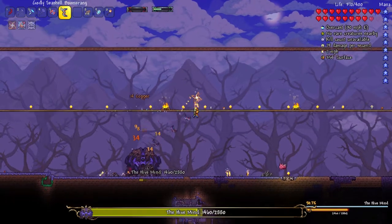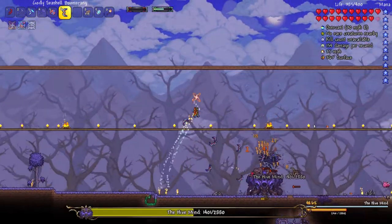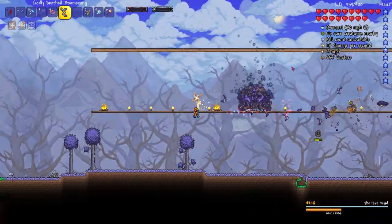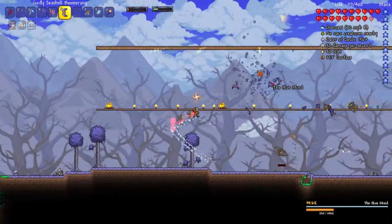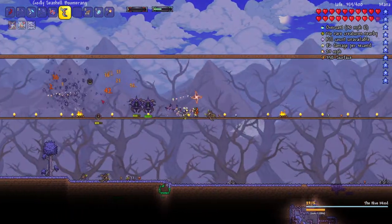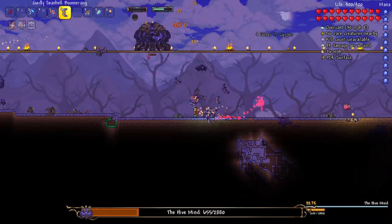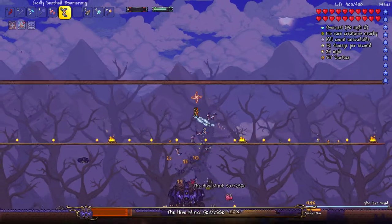This is actually pretty much my first time using these weapons, so I might not be as good as usual in this boss fight when it comes to the Hive Mind at least. Because I have been practicing against this boss a lot, and I've come to be able to predict his movements pretty well. So, the first stage is pretty easy — it's just the mobs you have to watch out for. But in the second stage, he actually does a series of dashes and a bunch of other stuff that I've actually been able to predict pretty well in my past runs.